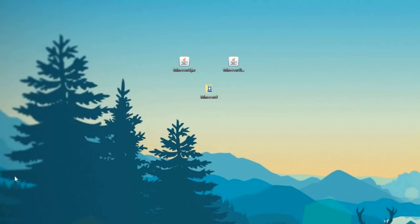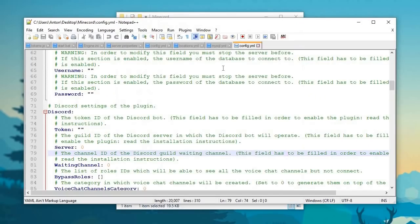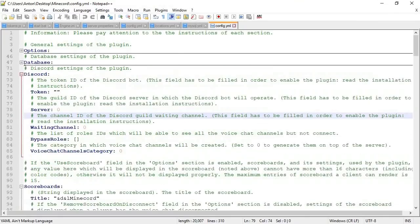Let's go ahead and continue. You're going to need the primary plugins — make sure both of these plugins are in your plugins folder. After that, we go to the Minecord folder, which is pretty much where we're going to set up your very own bot. We're going to skip everything from options and database and go straight to Discord — this is where you need your main features.